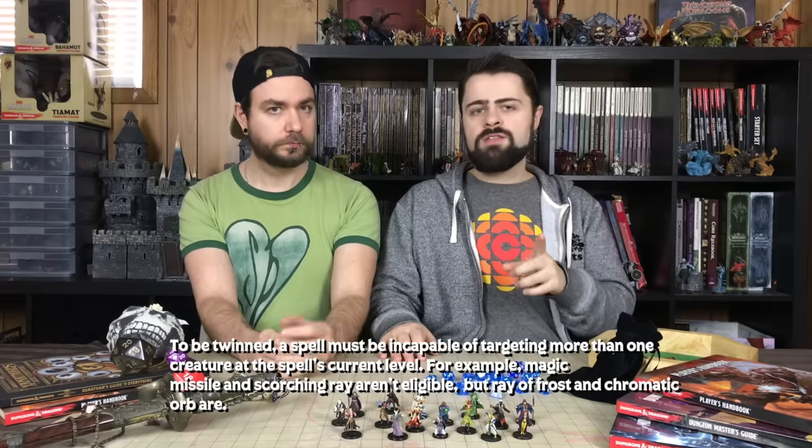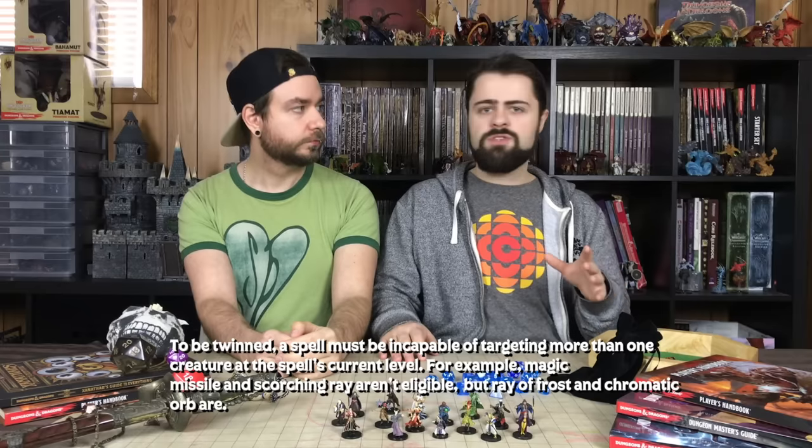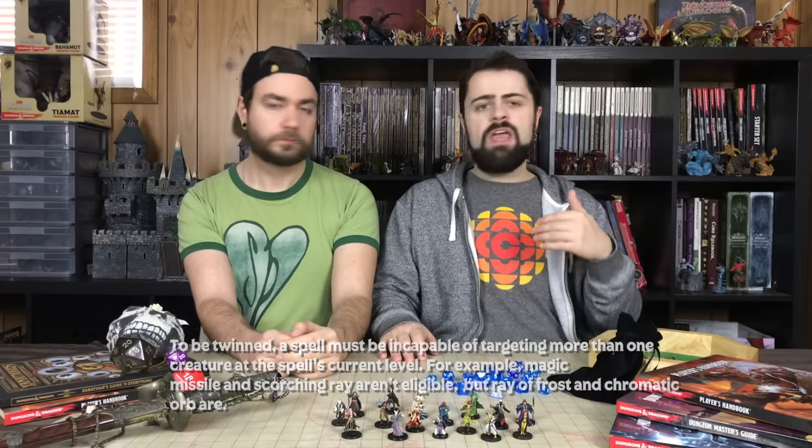Another favorite metamagic feature is Twinning Spells. This is a very expensive metamagic, because you have to use a number of sorcery points equal to the level of the spell. But it can be really handy — Twin Haste, Twin Polymorph, or Twin Mental Prison from Xanathar's Guide to Everything. When you are twinning a spell, it must be a spell that only targets one creature other than yourself. If the spell can target more than one creature — like Scorching Ray or Magic Missile — you can't twin it. Hold Person can be twinned at its base level, but not when cast at a higher level.